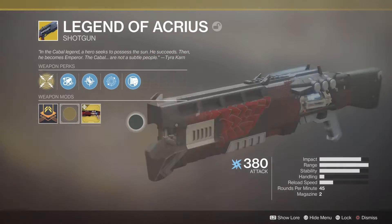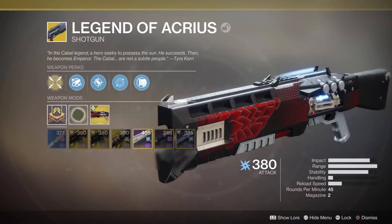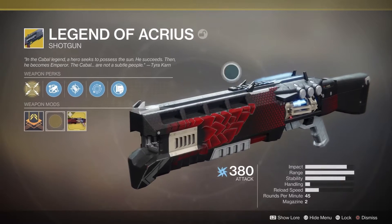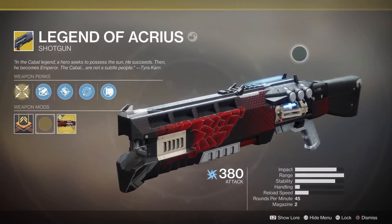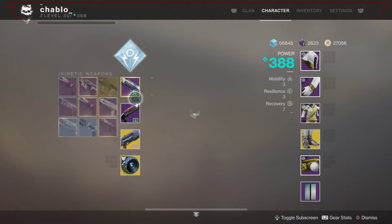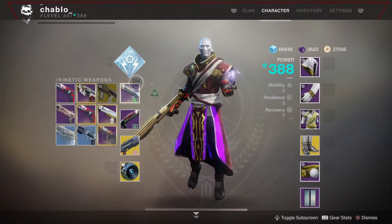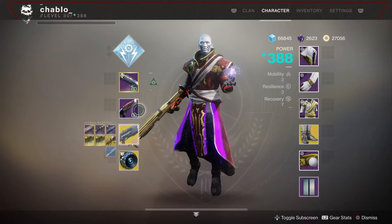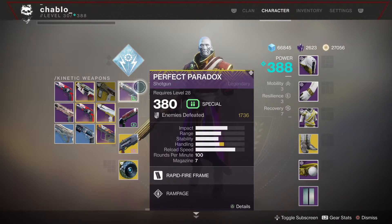For our power weapon, the main powerhouse is the Legend of Acrius. We have arc singe and heavyweight active, so Acrius does a lot of damage as-is, and if you combine arc singe with heavyweight you're going to do a lot of damage with it. So there's our three shotguns.